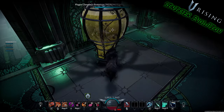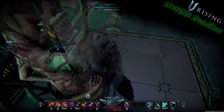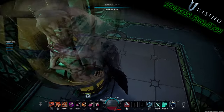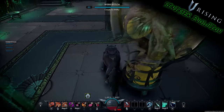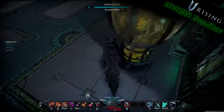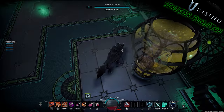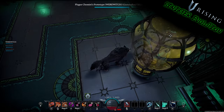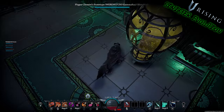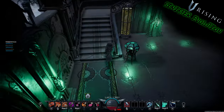Here is the Plague Chemist Prototype. This has got some gnarly mutant thing inside it — doing my best to zoom in. The detail in this game is just beautiful. It's neat because it kind of looks like it's got an open top to it too — you could put out your cigarette on the top of that.